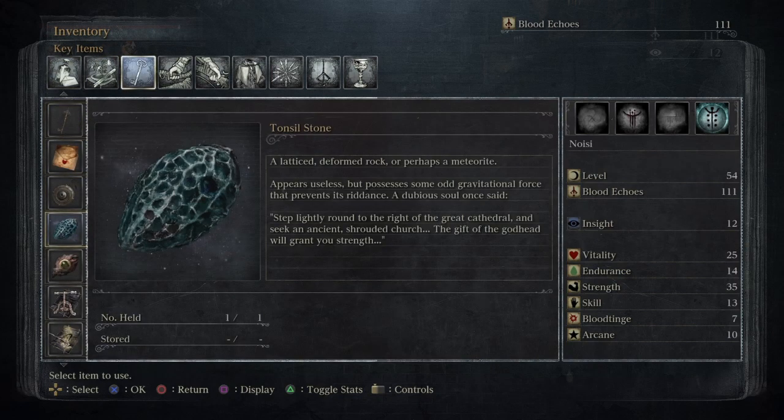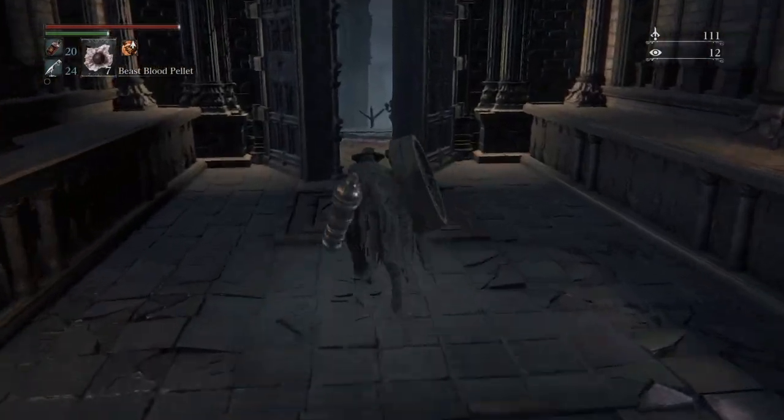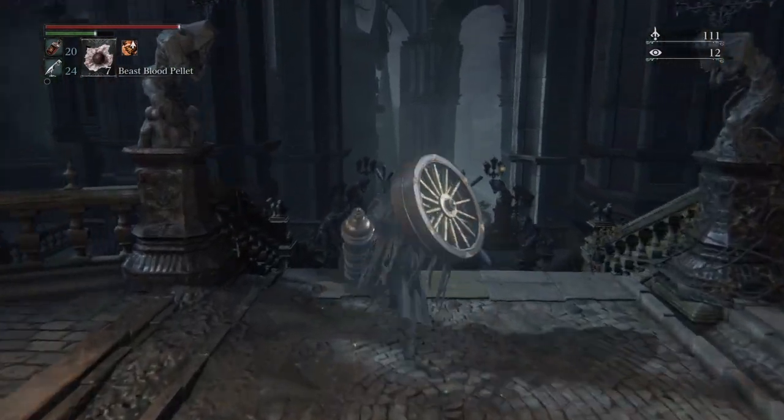Tonsil stone - a deformed rock, perhaps a meteorite, appears useless but possesses some odd gravitational force that prevents its riddance. A dubious soul once said step lightly around the rite to the cathedral and seek an ancient shrouded church - the gift of the godhead will grant you strength. So pretty much what this actually does is keeps you grounded - in other words, when... you know what, I won't give it away, you will see.